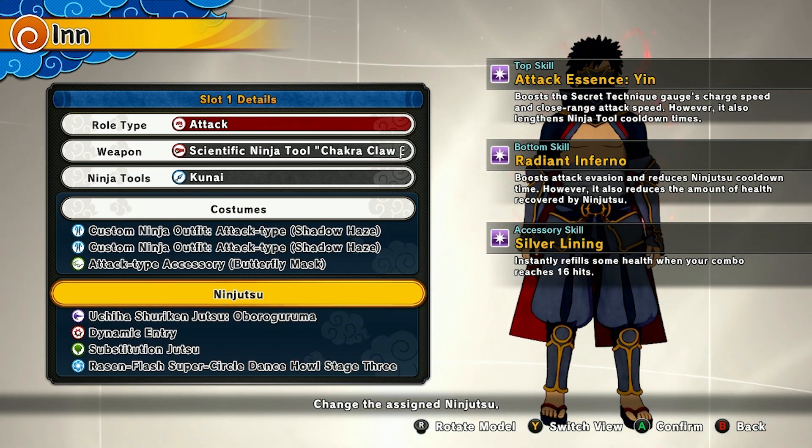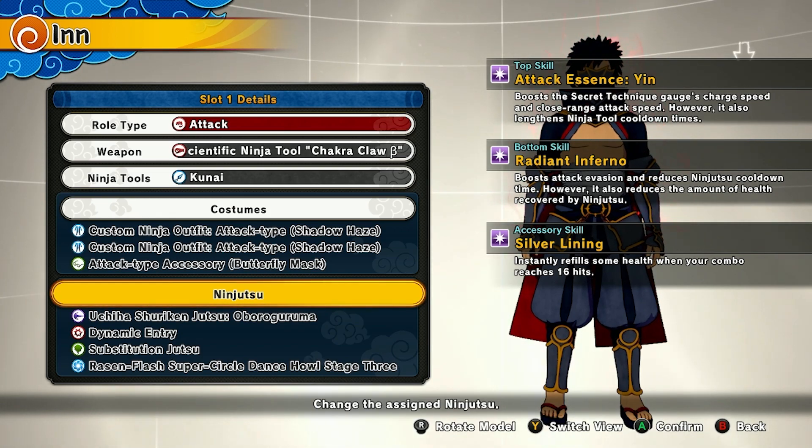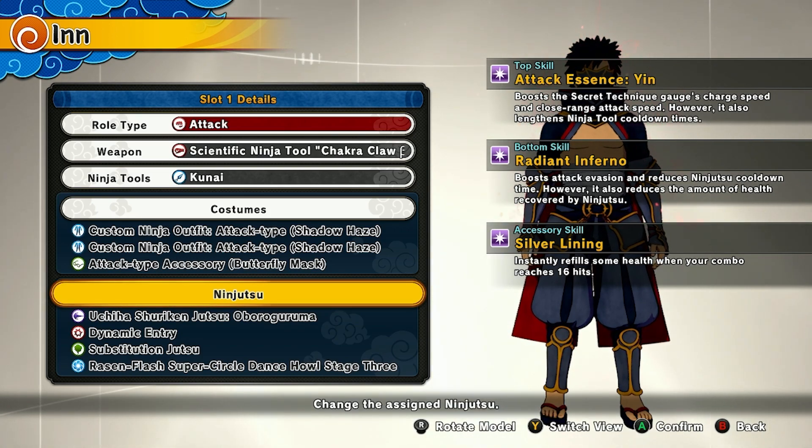For the ninjutsu, use Uchiha Shuriken Jutsu, Oburaguruma, Dynamic Entry, and Substitution Jutsu. And for the ultimate, use Roger the Flash Super Circle Dance House Stage 3.